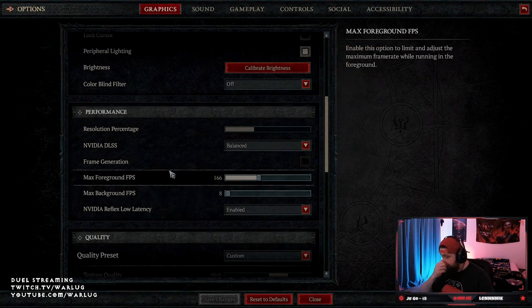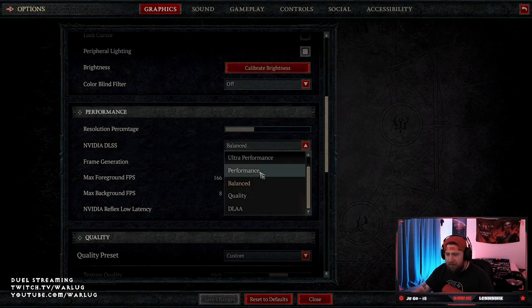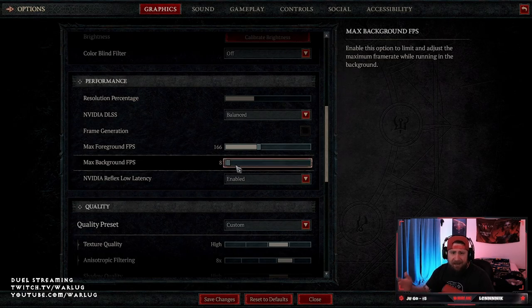Performance I keep pretty much the same. For DLSS I keep it on Balanced — I like it between both quality and performance, just for a little bit of quality. I max my foreground FPS to 166 because I have a 165Hz refresh rate.